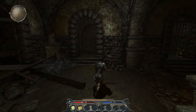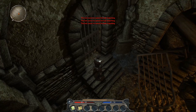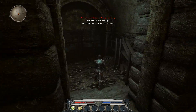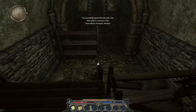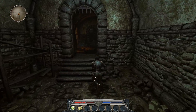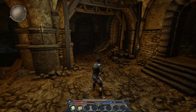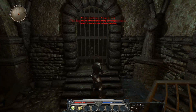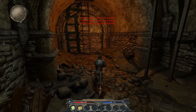It seems like some old and broken down prison. There's a chest - very miscellaneous loot that doesn't help me at all, but 8 gold is 8 gold so I take it. I don't think there's anything else in here. This one's locked, this one's locked as well. But we can go here and there's a ladder.